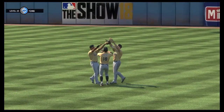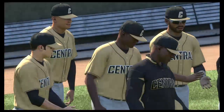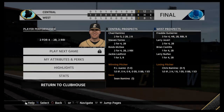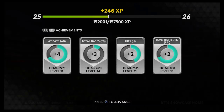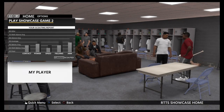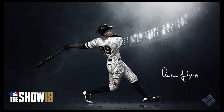In Road to the Show they don't let you play the whole game. So we return to the clubhouse — we went two for four, meaning we're batting around .500. Goal is to try to hit every ball, showing that we're consistent to be a contact hitter.